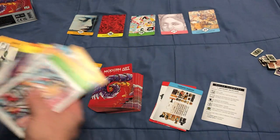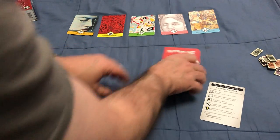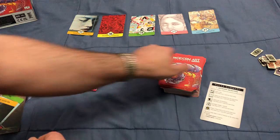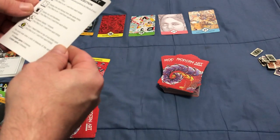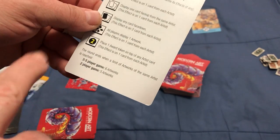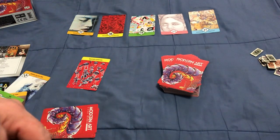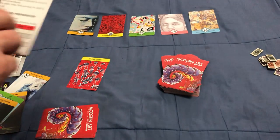What you're going to be doing is get a hand of cards, and when it's your turn you're going to put down a card for a different artist. You keep playing cards until there is a certain amount of artworks from any one artist that have been played. For 3 to 5 players, six artworks from one artist ends the round. For two players, it's five artworks.